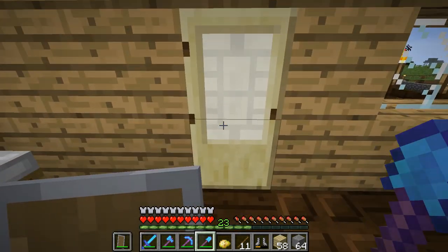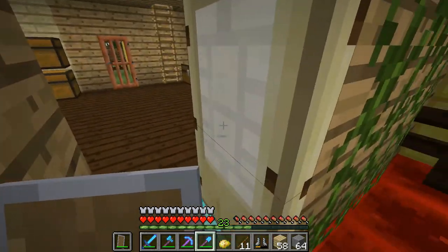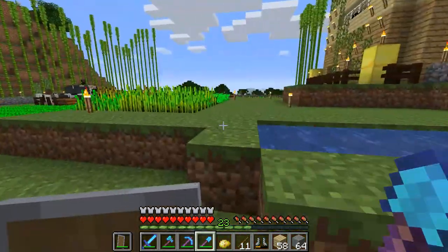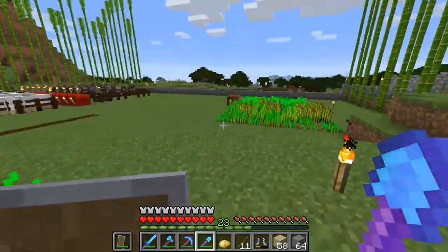We're going into the backyard. I have a diamond thing cause I'm rich. Got this fountain. And I have all of my crops.